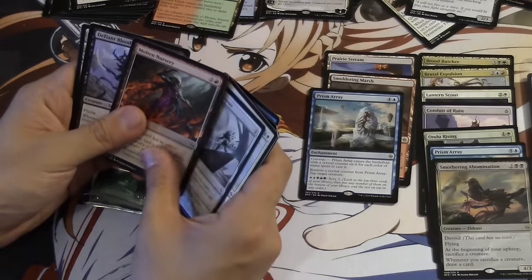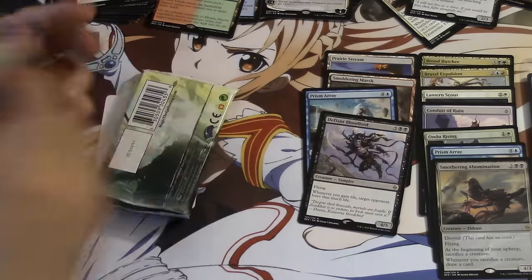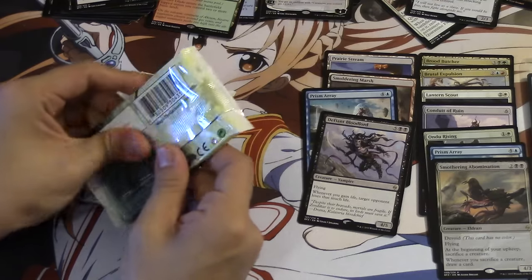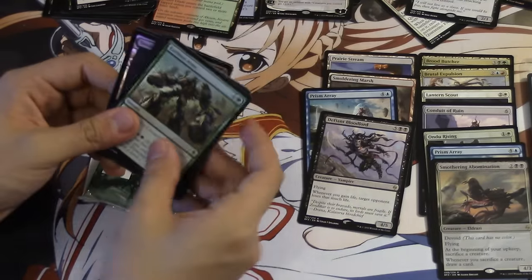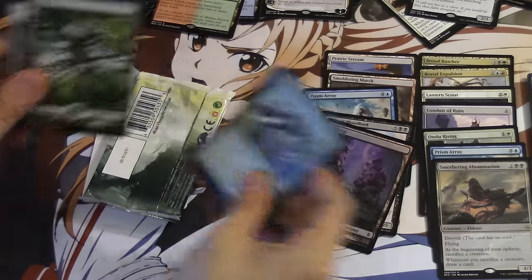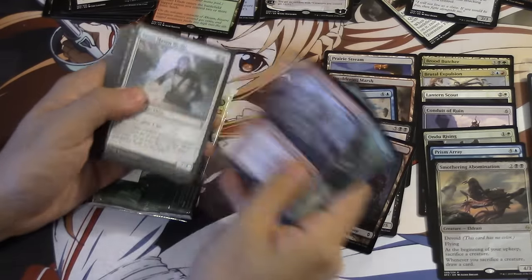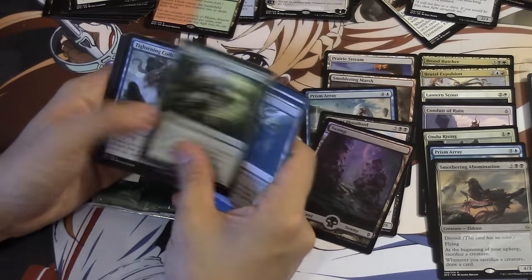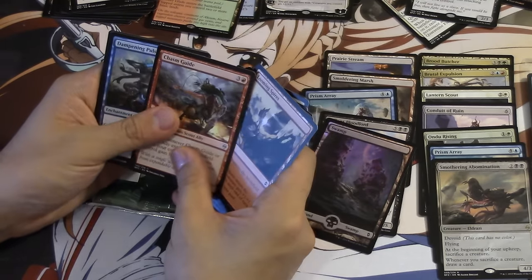Defiant Bloodlord. So, two good packs in the beginning. We have a full art Swamp, so we'll get that out of the way — which is nice. That already kind of makes up the value of the pack. And we have a Dampening... Nope.